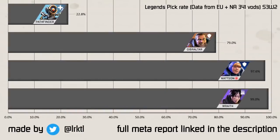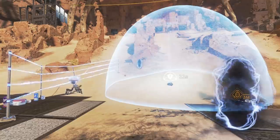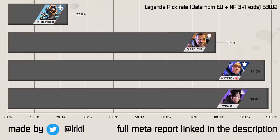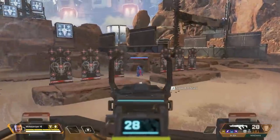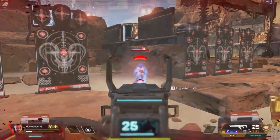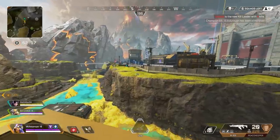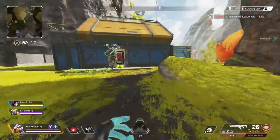All the current top legends for tournament level play — Wraith, Watson, Gibraltar and Pathfinder — have one thing in common: very strong team-focused abilities. And besides Watson they also bring gunfight clutch potential to the table. Wraith has an 'I don't want to die' button, Pathfinder has his grapple, and Gibraltar's health is just thick AF. I'll take this as an indicator and try to improve Octane's abilities to move the entire team, but also make suggestions on how to improve his gunfight potential.